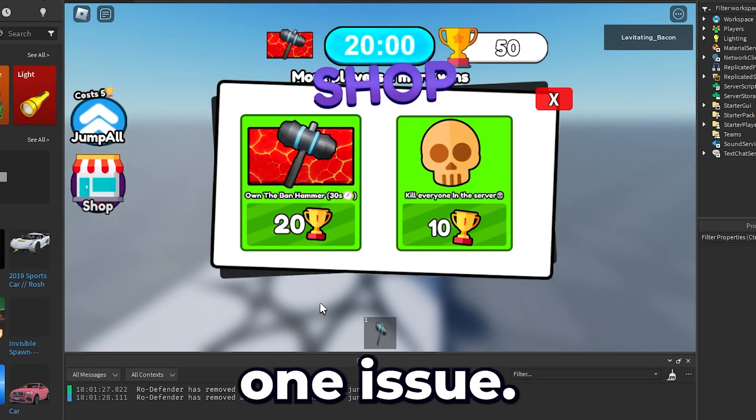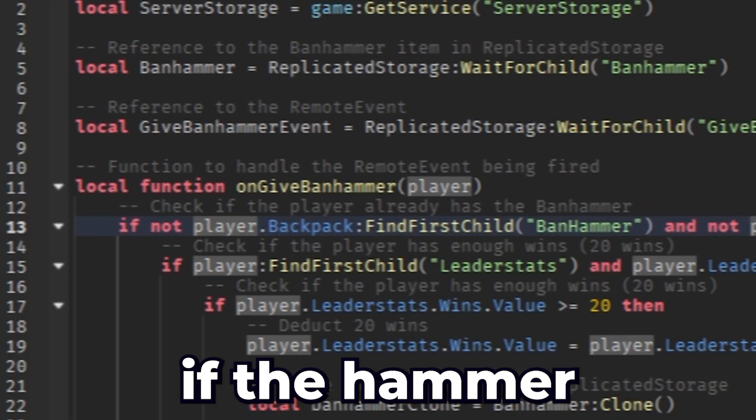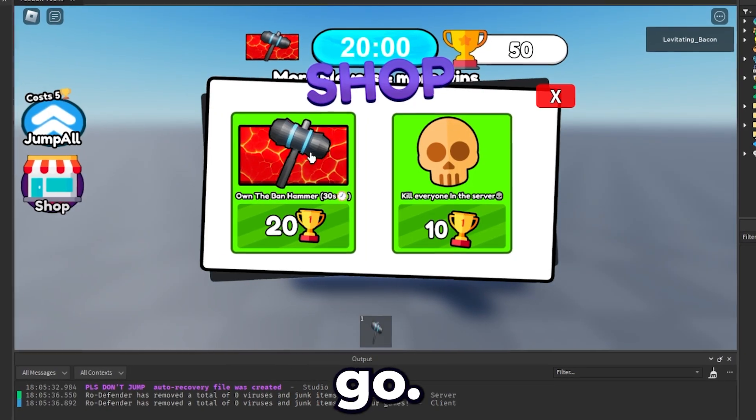There's only one issue: if you already own the game pass, it clones the hammer again. So I made the script check if the hammer is already in their backpack. Let's go — it works!